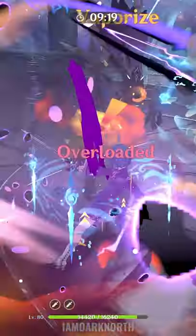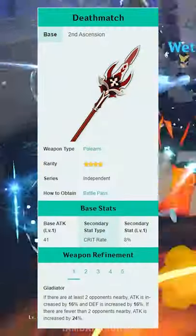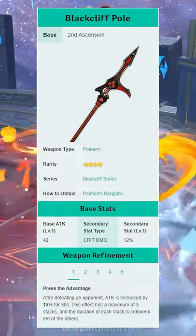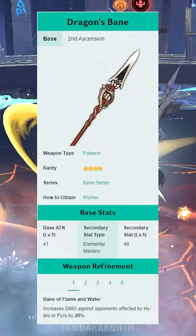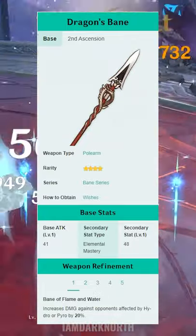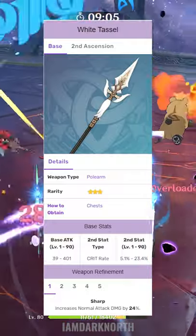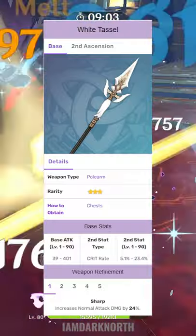For best 4 star weapon for a Crit Feeder Rosaria is Deathmatch, and for a Burst Damage Dealer it is R5 Catch, followed by Lithic Spear, Blackcliff, Liyue Lance, and Dragonsbane for Reverse Melt teams. Best 3 star weapon for Rosaria is White Tassel, which has Crit Rate as its secondary stat, which is good for a Crit Feeder Rosaria.